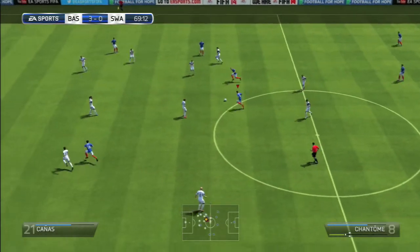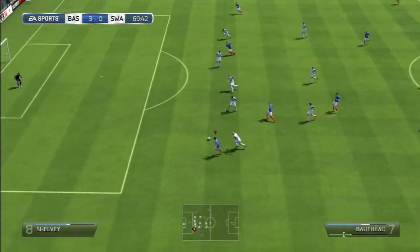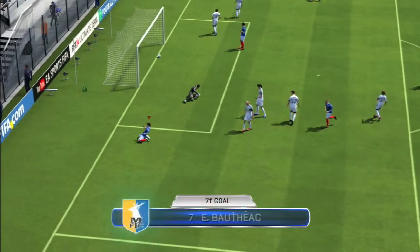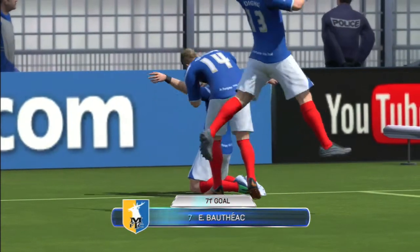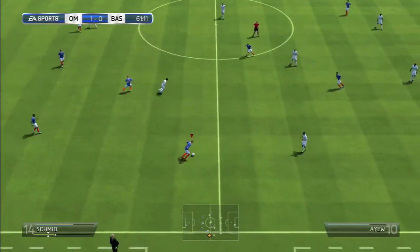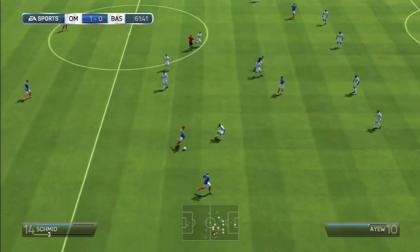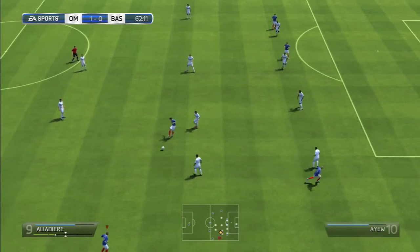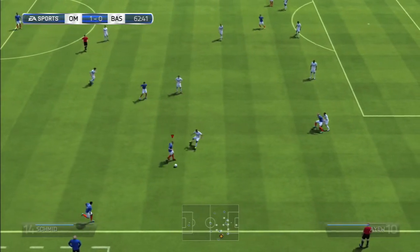Pull it back to the right and try and get a few crosses in, because crosses are very overpowered on PS3 — I'm not sure about PS4 or Xbox One yet, but I'll be able to tell you soon. Basically, keep the ball moving at all times, do not take a lot of touches with a player because that will just lead to them tackling you. Keep shifting the ball and try to get as many balls in the box as possible, switching from right to left, and you'll have a chance of scoring.